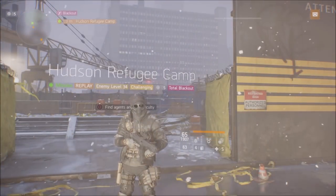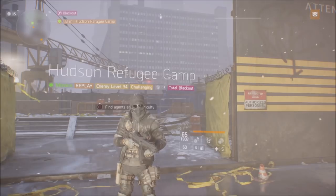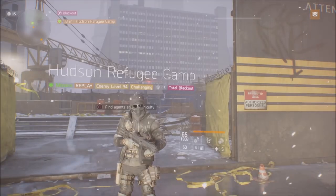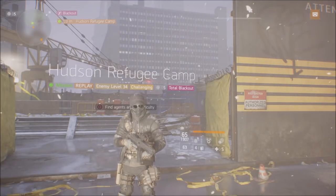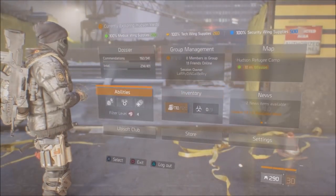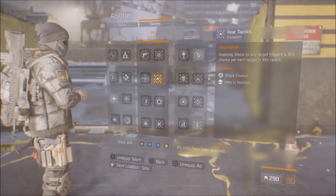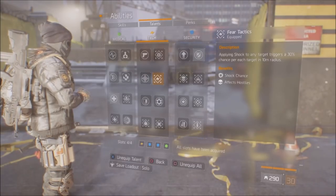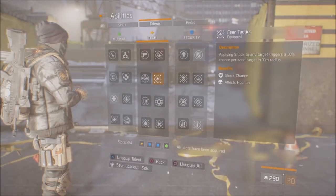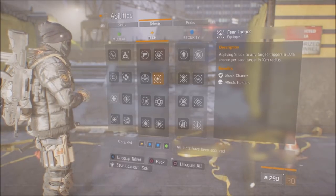Before we run in here, I'd recommend everyone bring an immunizer with you unless you have a reclaimer or somebody with a high skill build. The immunizer will take away the shock effect — as long as you're in your immunizer radius, it will not shock you. Also, there's a really important talent: applying shock to any target triggers a 30% chance per each target in a 10-meter radius with Fear Tactics. So when you hit them with a bullet, there's a 30% chance everybody else around them gets hit too.